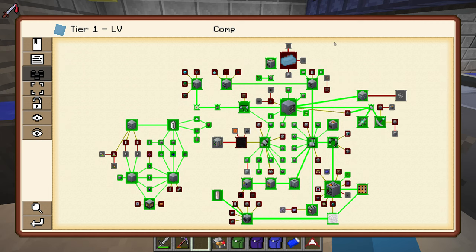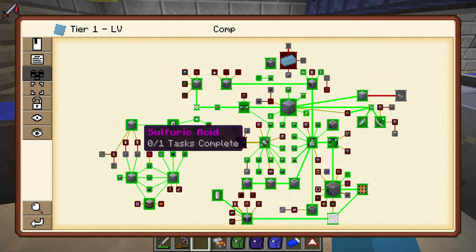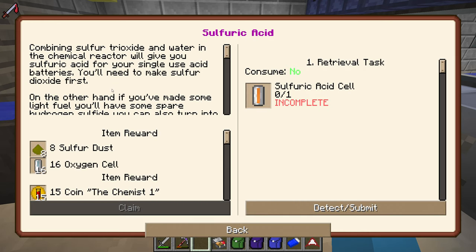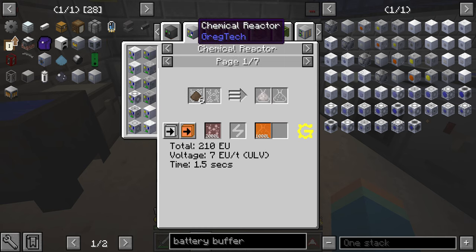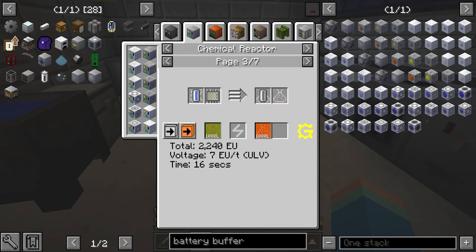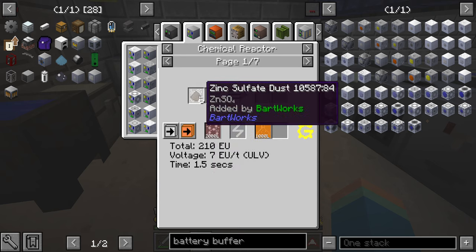I'm tempted to switch over to the auto miner, but I think I need to get this battery quest chain done first. Although I don't have sulphuric acid or mercury, which might hold me up on the single-use batteries — I don't intend on really using single-use batteries anyway. Let's have a look — sulphuric acid cell is made in a chemical reactor. This sulphur trioxide keeps coming up a lot. We've got sodium sulphate dust, hydrogen gas and zinc sulphate dust options.